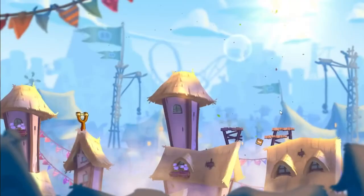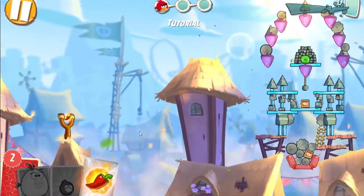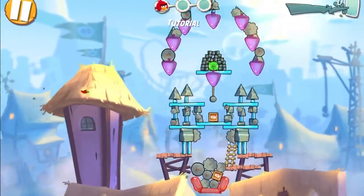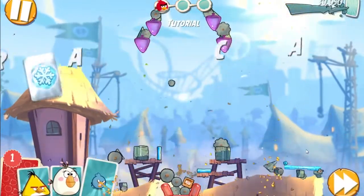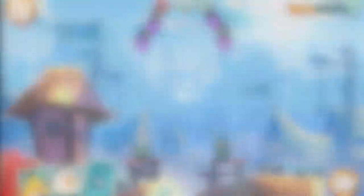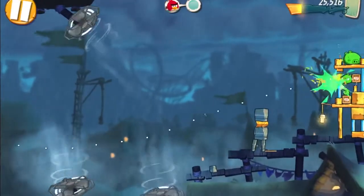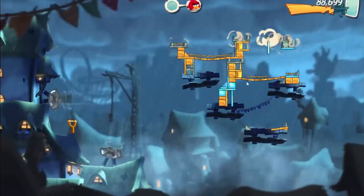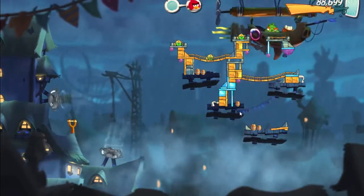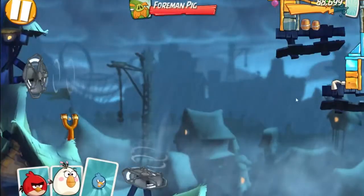As we go on we unlock new power-ups that we can use to change a complete level to our advantage, or simply make some pigs into birds apparently. We now have even fans that will alter our birds' trajectories. This means we have to be much more intelligent about how we shoot the birds, as this brings up a whole new challenge.